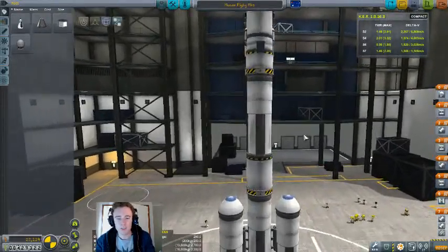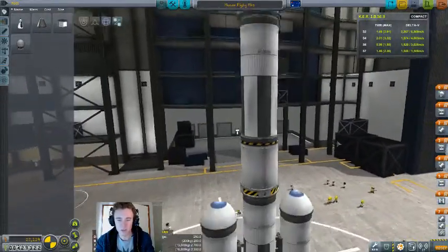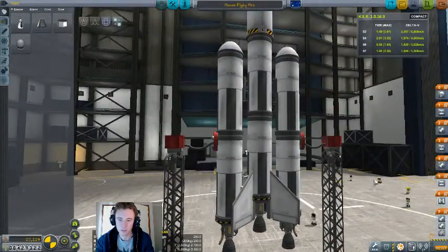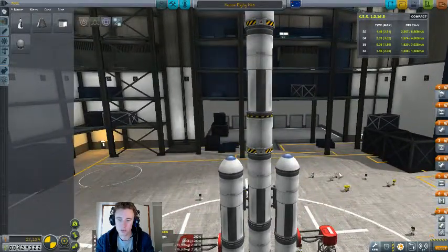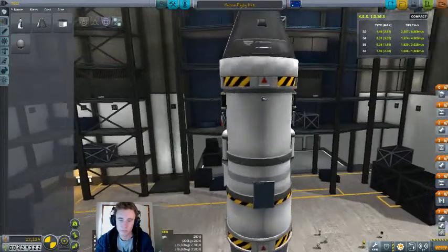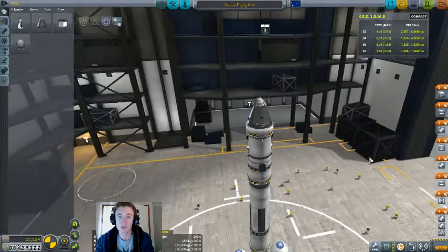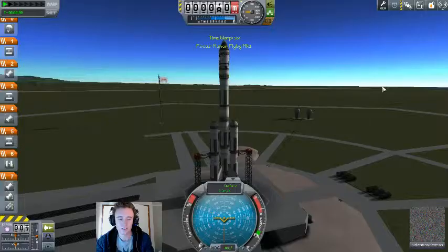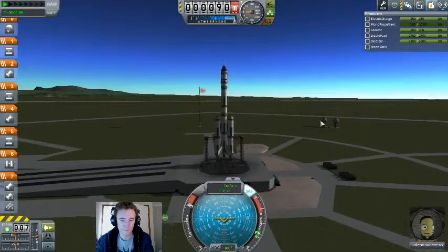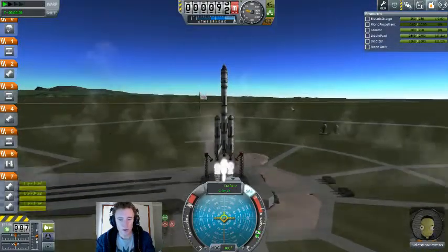Now before we launch again, let's just check this properly. We have clamps and three engines firing, then decouplers, then decouplers, engine, decoupler, engine, decoupler, parachute. Staging is correct, we have everything we want, we are now ready to go fly. I've been playing this game for over a year now — I shouldn't be making mistakes like this. Third time with feeling.